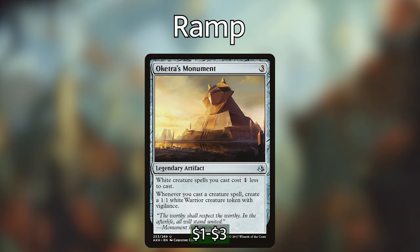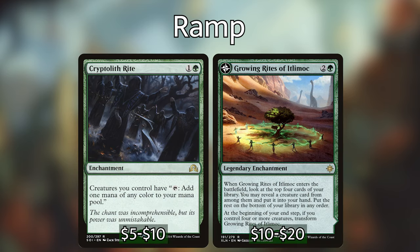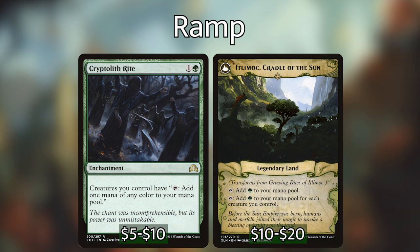Oketra's Monument will also make us tokens every time we cast a white creature, which ties into the token sub-theme in the deck. We're playing Smothering Tithe because it is one of the best cards in white right now — giving us a treasure token every time our opponents draw is amazing. If our opponents are drawing three-plus cards per turn, that's an extra activation of Emil each turn. We're also playing Growing Rites of Itlimoc and Cryptolith Rite for our token sub-theme — Growing Rites flips into Itlimoc, Cradle of the Sun, which is effectively a Gaia's Cradle, and Cryptolith Rite turns all of our tokens into mana dorks.